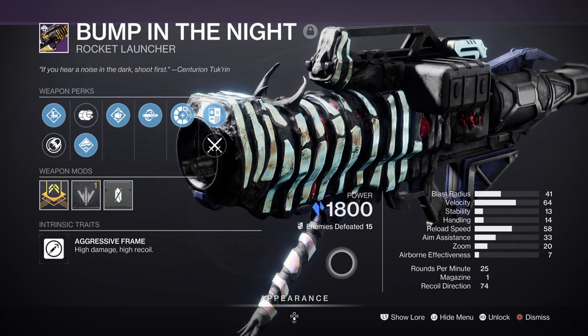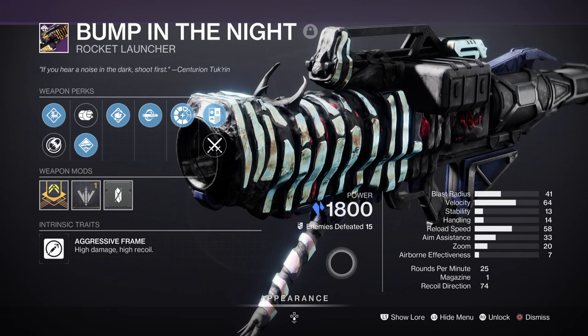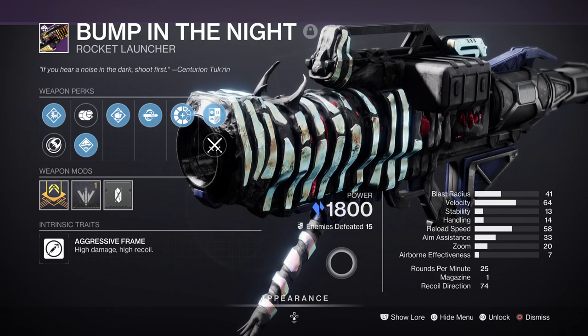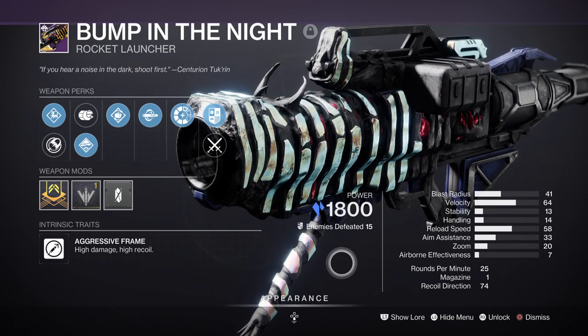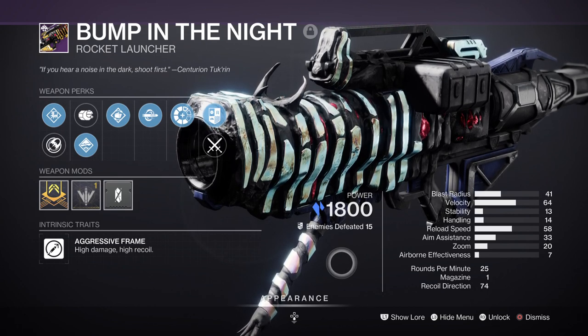I would then recommend the Bump in the Night Rocket Launcher with Chill Clip if you have one. Although any heavy weapon is fine, since we have the stasis surge mod active it makes sense to use a weapon that corresponds with it. With Chill Clip attached, this will make it very lethal against champions of all types while also allowing additional damage to be spread onto bosses who can't be frozen.